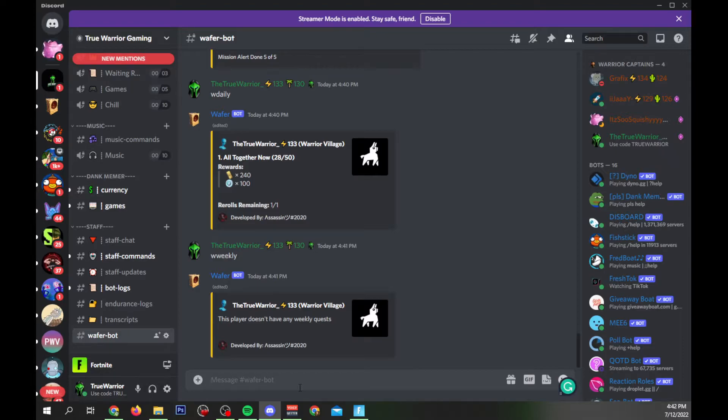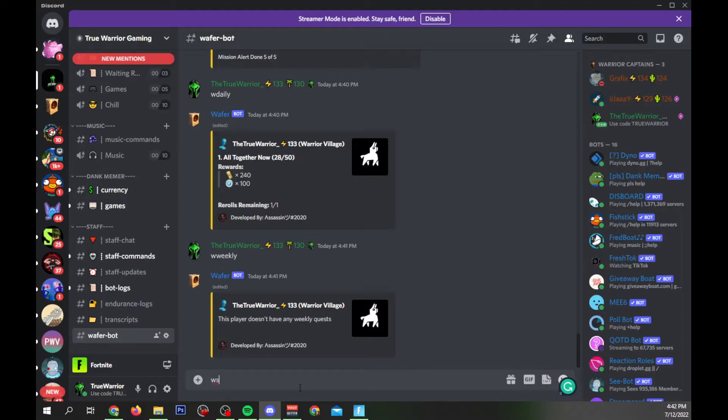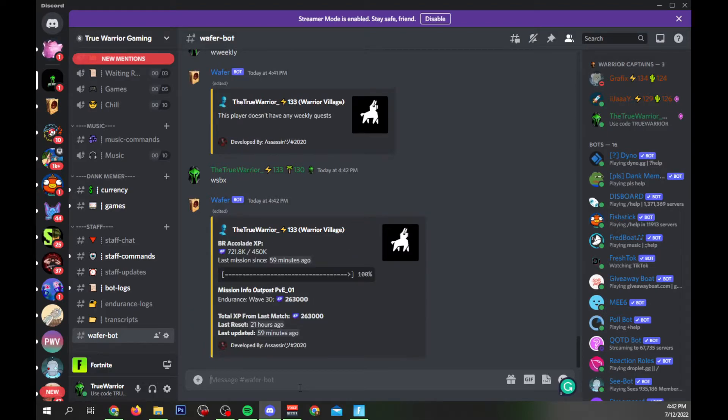Last but not least when it comes to your account — this isn't just Save the World stuff. You can type `w sbx` and get all of your Battle Pass XP and BR info right here. This will help you track your Battle Pass XP so you can see where you currently are. I'm at 721,800 of the 450,000 needed to reach tier 100, so I'm over the limit. But if the battle pass just started and you're on page two, it'll show you a percentage and how much XP you need to reach tier 100.